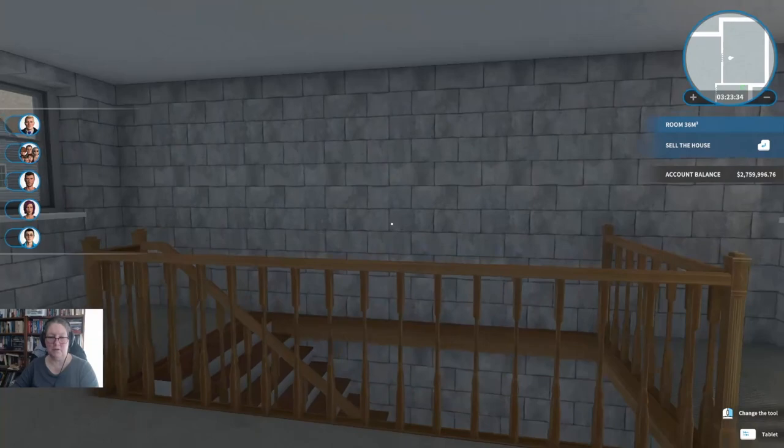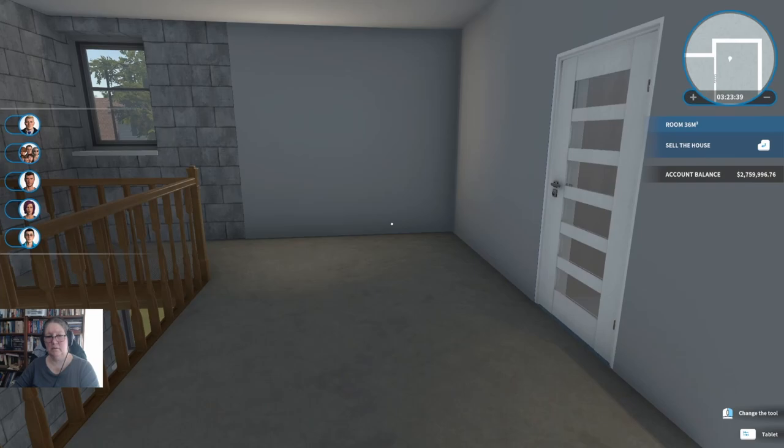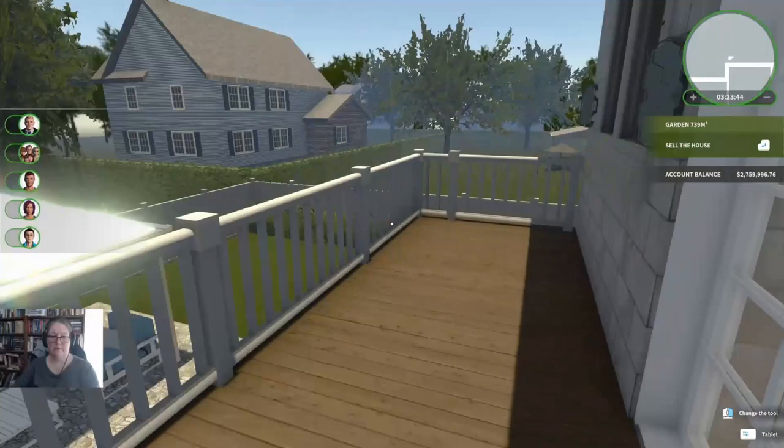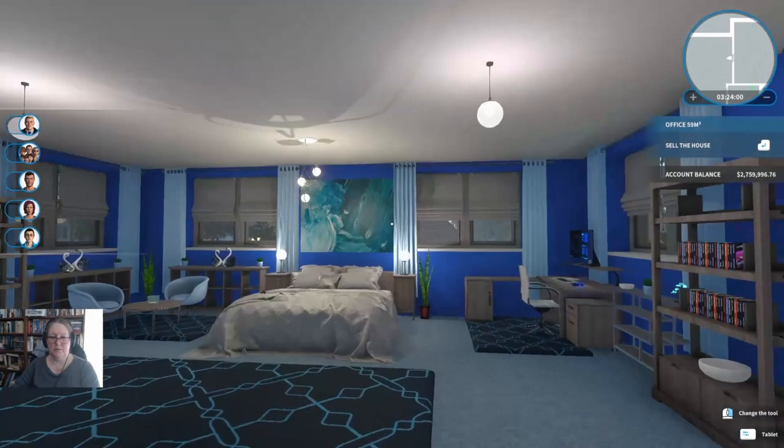So that's that side of the house done. Next time I think what we're going to do is finish this upstairs area — we'll do a little sitting room area here and work on the balcony out here. On that note, I'm going to leave you. If you've enjoyed this episode, please hit like. If you want to see more, please hit subscribe and I'll check you later. Take care out there, bye!